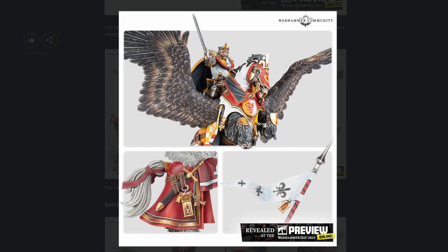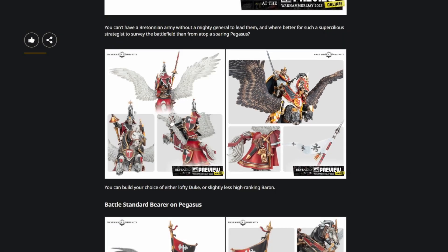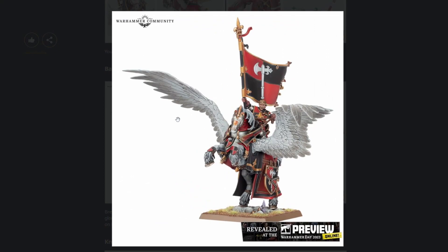And then we have some alternate color schemes. I think I like this one better — it has the contrasting dark feathers with the lighter heraldry. It can also be built optionally with a battle standard bearer, which is really cool, because for a lot of armies it wasn't easy to get a BSB. You'd have to buy a pewter miniature, and they were usually very fiddly — the pole might bend and the banner might break. But now that it's plastic, I think that's a lot better for everybody.